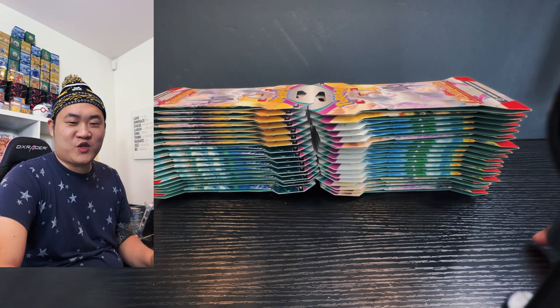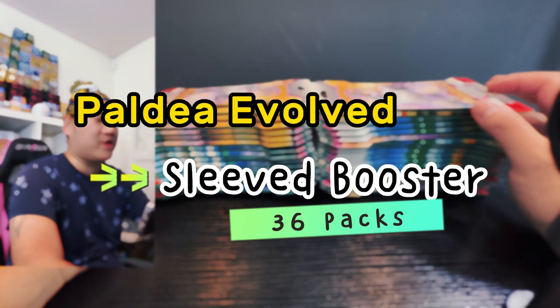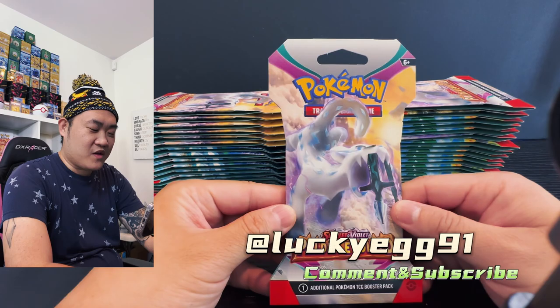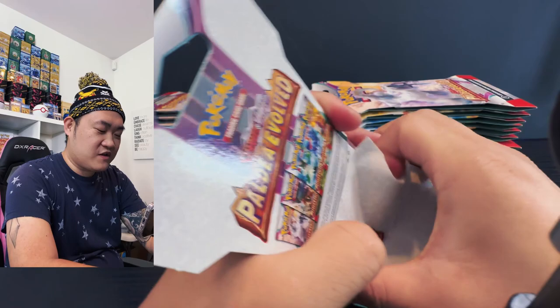What's up my fellow trainers and breeders, welcome back to Lucky Egg! In today's exciting episode we're going to be hunting for the Iono and Boss's Order again from Paldea Evolved. This time we're doing the sleeve packs — my luck with the sleeve packs has been really great lately. We have 36 packs of the sleeved Paldea Evolved, so let the hunt begin!